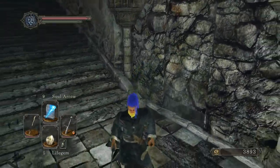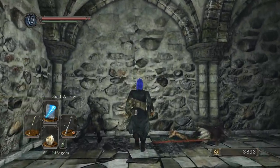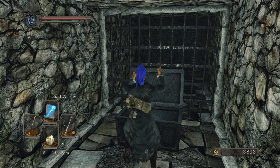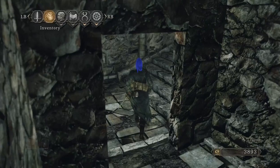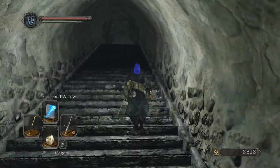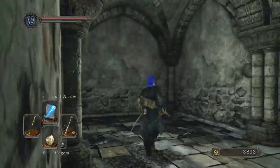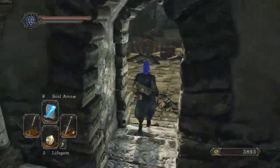There's a Sorcerer's Staff and an Amber Herb — is that the exact same one that I have? I should be checking if everything's a mimic, especially these metal ones.